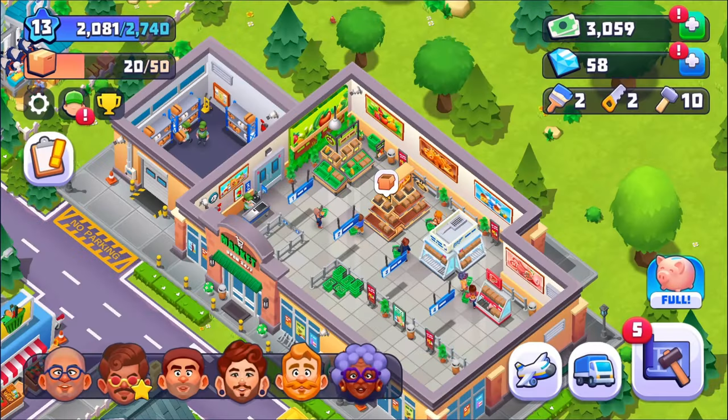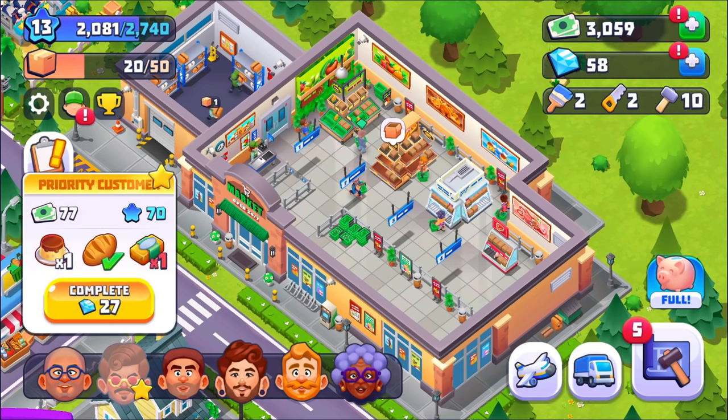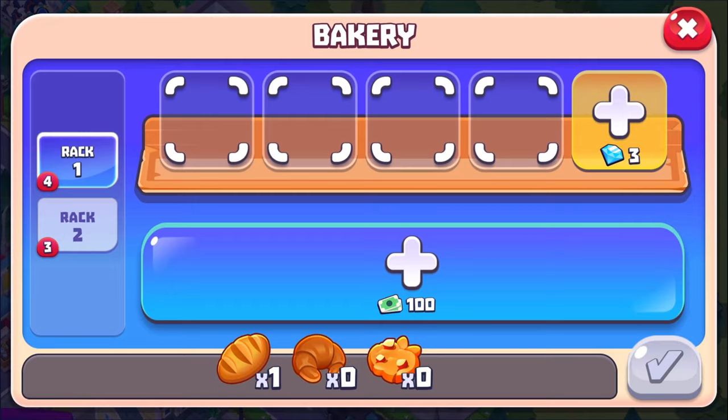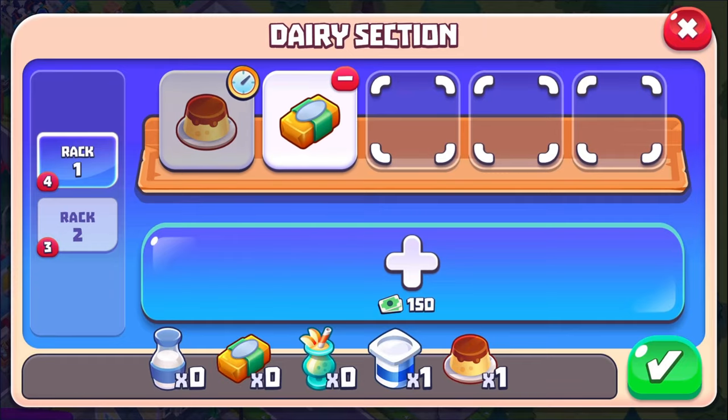We have somebody new. This guy will complete — oh, Allison needed butter? Wait a minute — that's the bakery. Yeah, one butter. There we go.